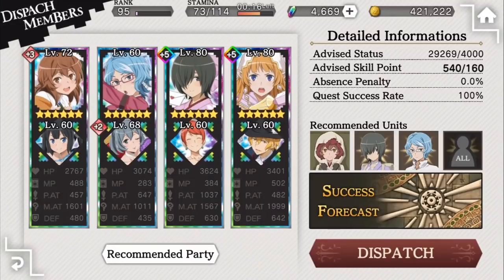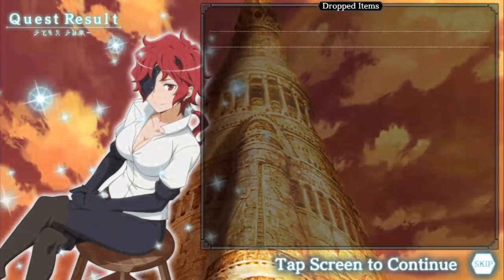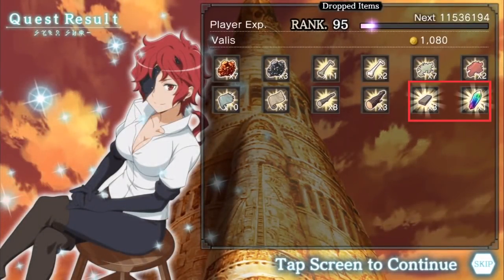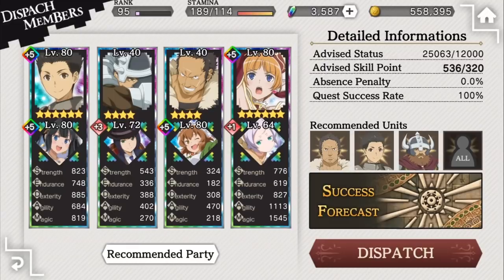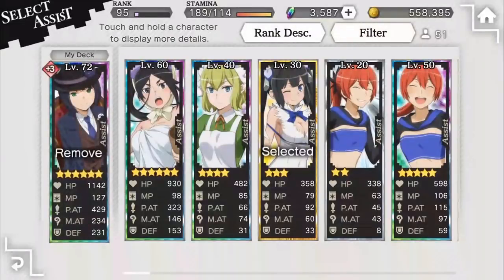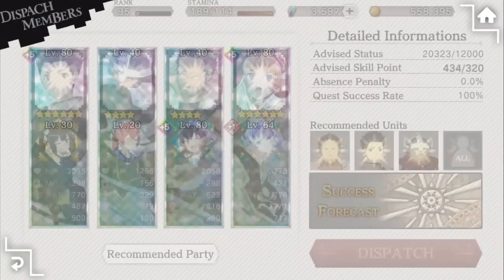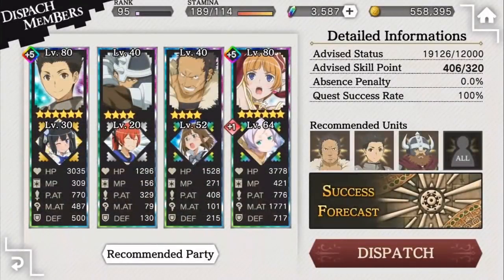Below the recommended units, you can see the success forecast. When you get the above values within the correct range and use recommended characters, this forecast will change to sunny, and more than likely when your dispatch quest completes, you'll get a great success, giving you access to the second tier of rewards like Eris, Hierofaulna, and Whetstones. Note that a big factor for great success is having all the recommended units. When planning out your Dispatch quest, I recommend making parties for the more difficult ones first, as you'll want to keep your higher level characters in reserve. Remember, when you select a specific unit for a Dispatch quest, that same unit cannot be selected for a different one — though you can use different versions of characters in different quests, just not the same version.